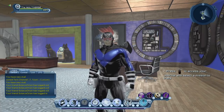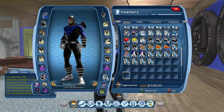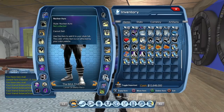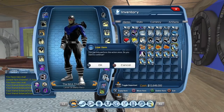In total there are 17 auras you can get, so whenever you open the mega capsules you have a one-in-17 chance to get the actual aura that you want. We got the nuclear aura and the glowing aura from our two capsules. I'll probably try to sell the nuclear aura since I'm not too crazy about it.